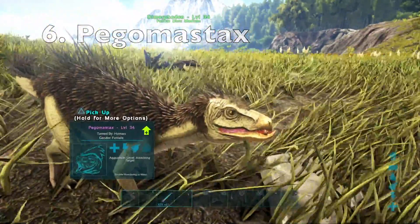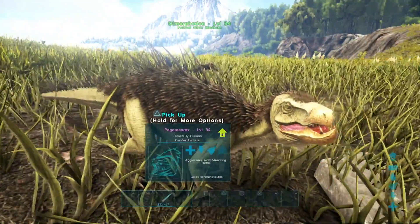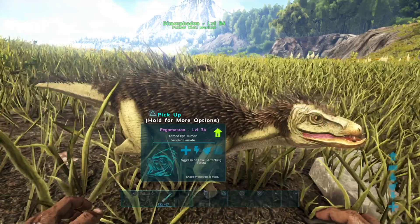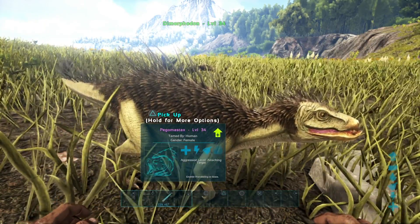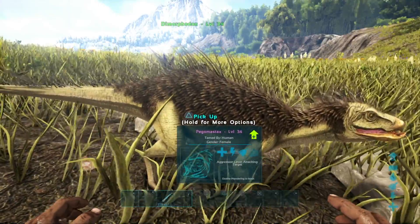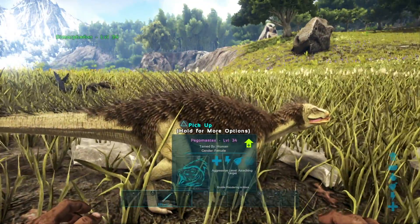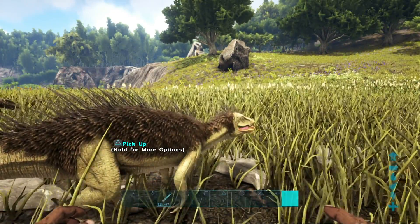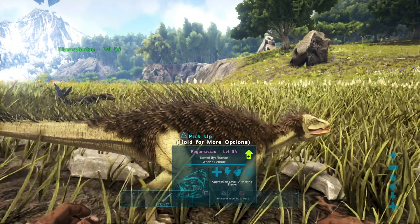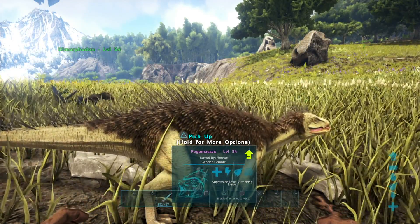Kicking off this list at number six is the butt-ugly Pegomastax — look at his ugly little face. This guy is number six on this list due to him being a huge pain in the butt for survivors all on Ark, for stealing their items.